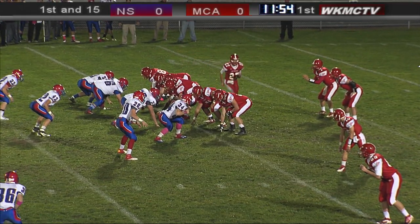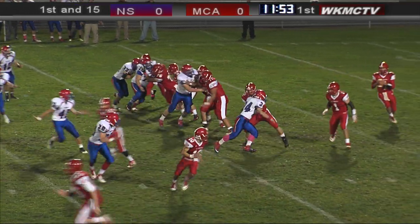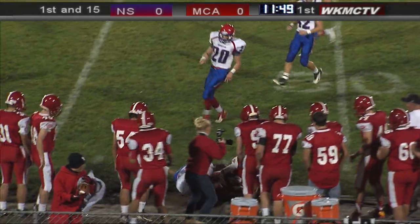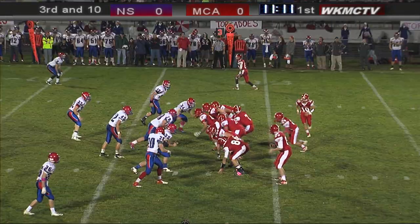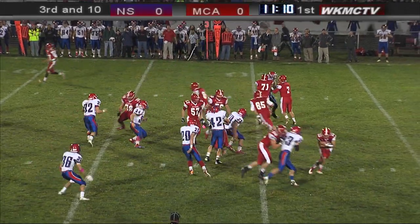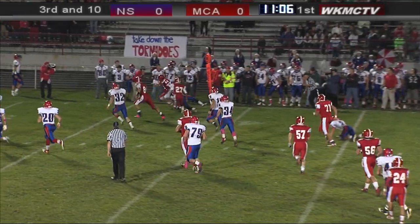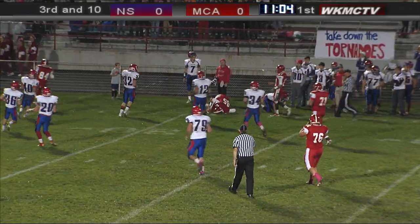Out of the shotgun again, White will come across the motion that makes a trips formation. Looks downfield and he has White, and White takes it over the 50 yard line. Brings Gilgir across — this is a double handoff to Kelly, and Kelly on his feet. Kelly's gonna pick up the first down and then some.